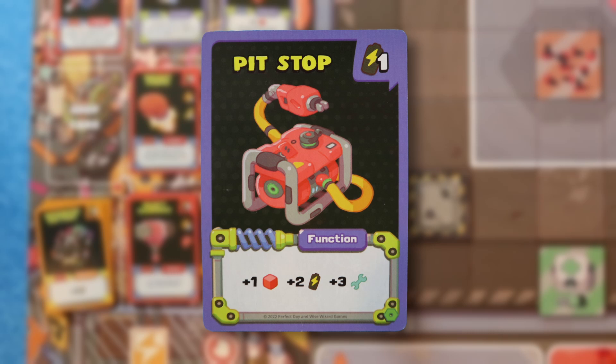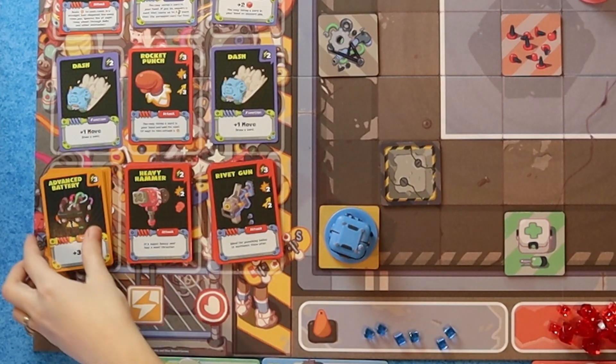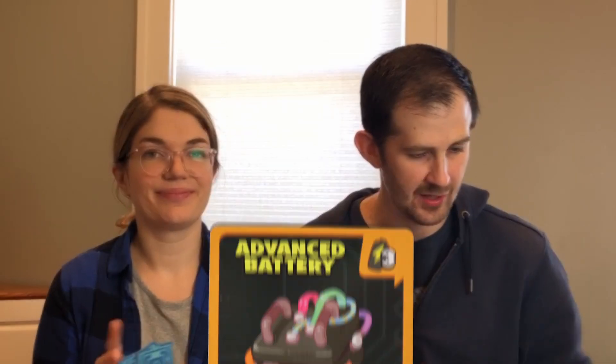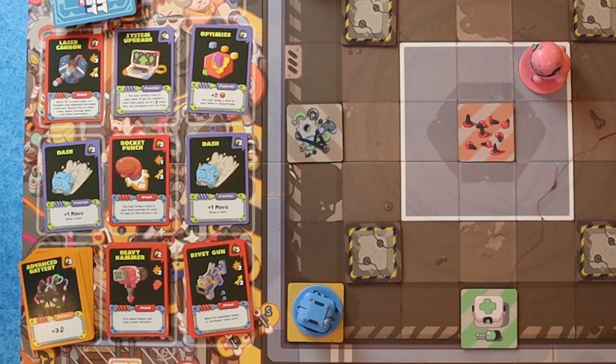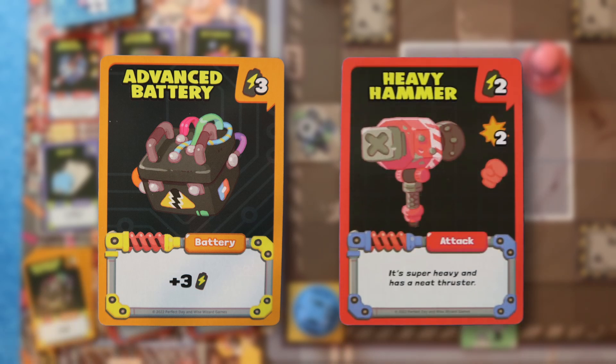After acquiring a new card, it goes into your discard pile to be shuffled into your deck later. I have three more batteries, so I'm going to buy a second card, and that's my turn. She just bought an Advanced Battery. The regular battery cards you start with only give you one energy; the Advanced Battery gives you three energy. Advanced Battery, Heavy Hammer, and Rivet Gun are always available. I have five energy to spend, so I'm going to buy an Advanced Battery and a Heavy Hammer. I'm not going to take any actions.